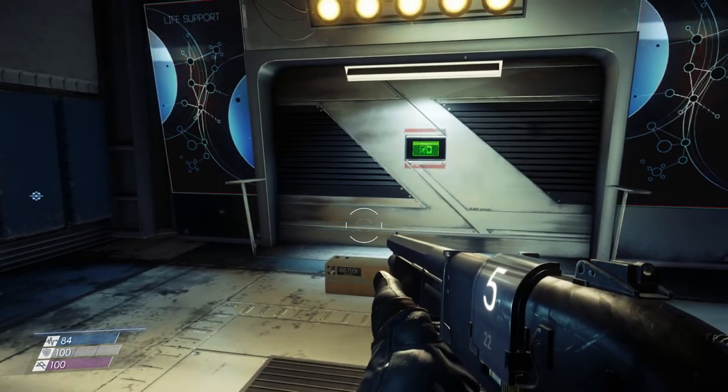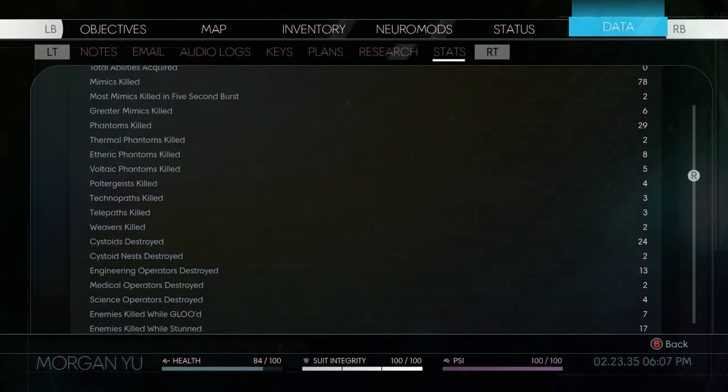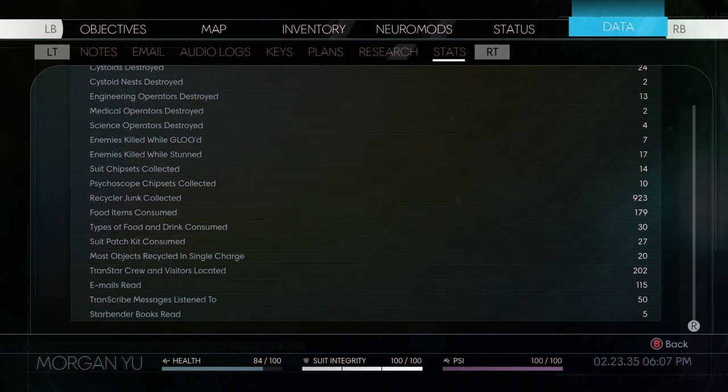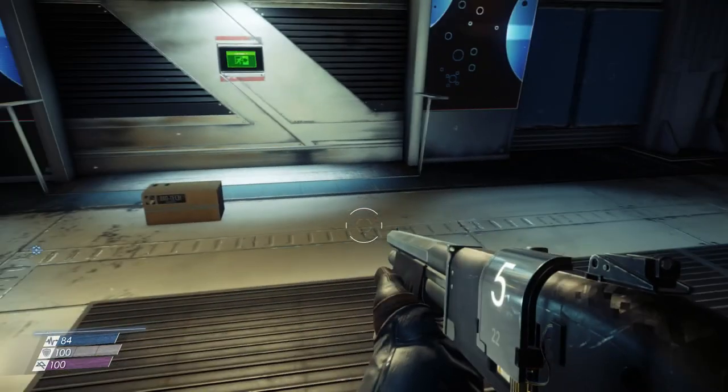Thanks for watching guys — a quick stat check. You should now have 30 different food and drink items consumed and that achievement, 202 crew members located, 115 emails read, 50 transcribed messages listened to, 5 Starbender books read, your black market achievement, and 3 out of 5 Morgan messages. Hope your cargo bay doesn't act up like mine did. We'll carry forward and see you when we head into life support.